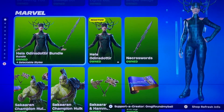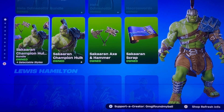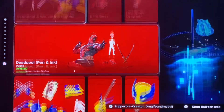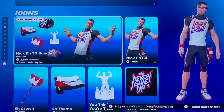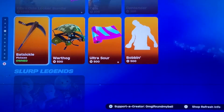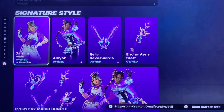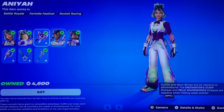We have Hela and Sicarian Champion Hulk back again, so if you needed those two, those are back. We have Lewis Hamilton, Deadpool Wolverine, K.O.G., Raiden, the Icons from yesterday, same thing with the Clix Bundle, and Heroic Hope.